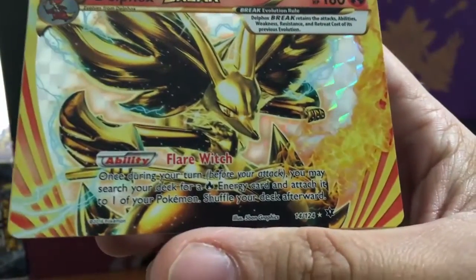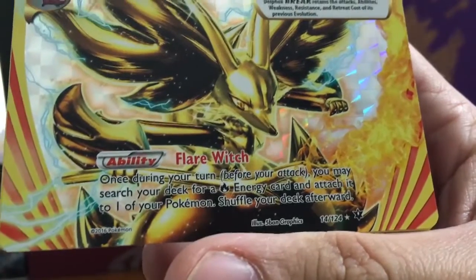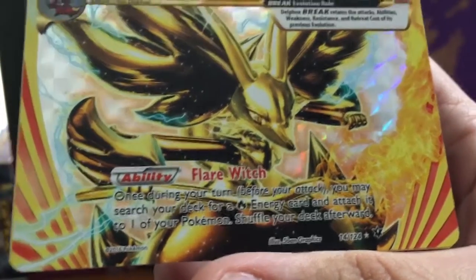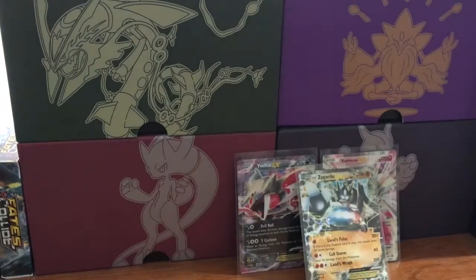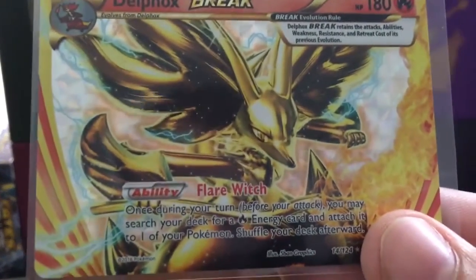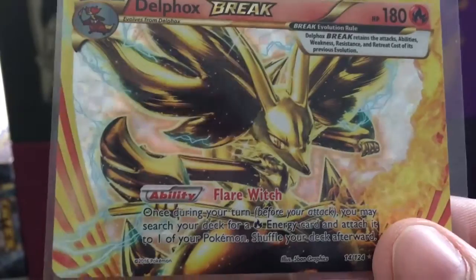There we go - there's something! We got Flare: once during your turn before attacking, search your deck for a fire energy and attach it to one of your Pokemon, then shuffle your deck. And the rare is Mandibuzz. So nothing great overall, but we did get the Delfox Break, which isn't necessarily anything special in terms of playability but it is a good card.